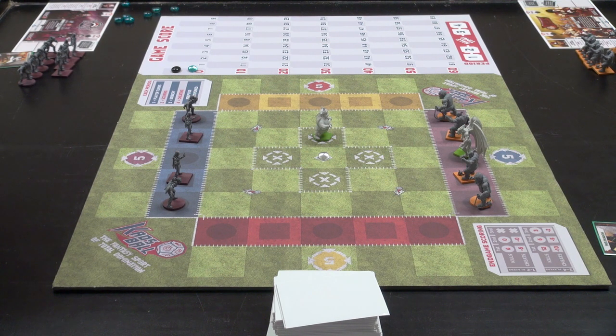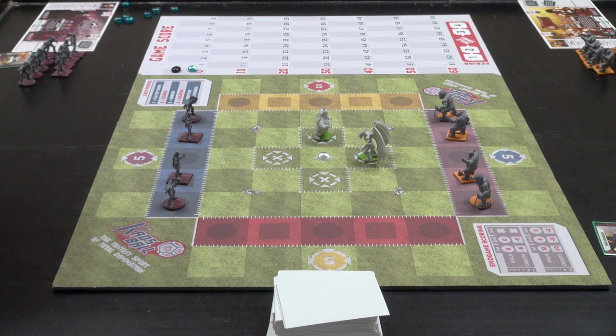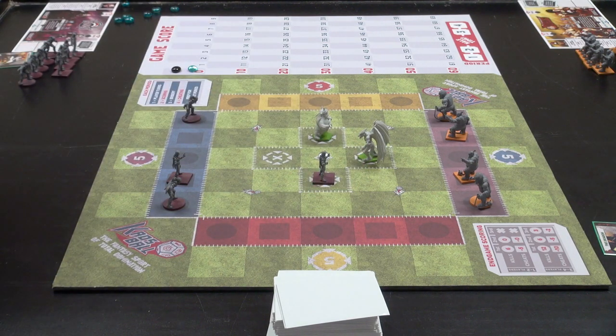I'm going first. I'm going to sprint with the panda — one, two, three, four — up to there. Now he's guarding the ball. I'll move the dragon just two spaces and leave him there. Now if you try to get that ball, you're going to run into him. The ball is heavily contested. Square bases are bruisers, round bases are runners.